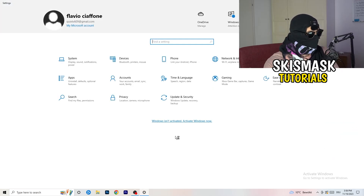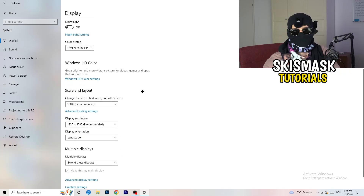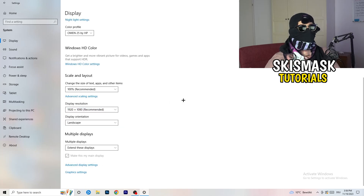Go back and click System, then Display. If you have two monitors, identify which is your main one. Under Scale and Layout, set the size of text, apps, and other items to 100% as recommended. Make sure your display resolution matches your in-game resolution. If you're using a custom resolution like 1720x1080 or stretched, your monitor resolution and in-game resolution should match.